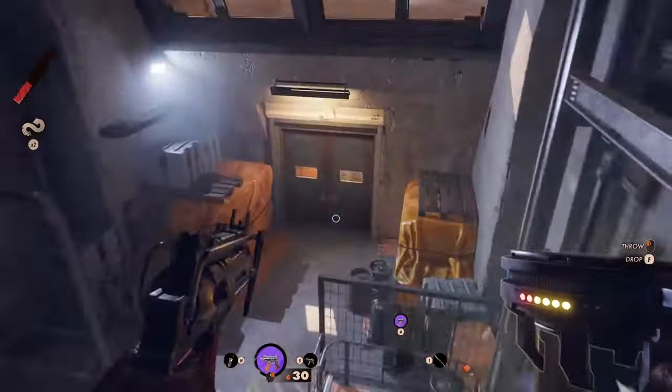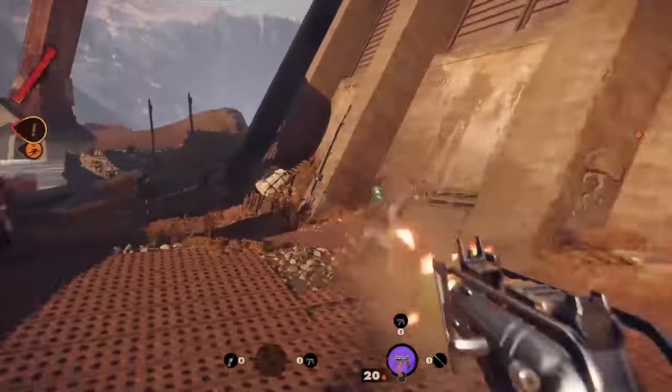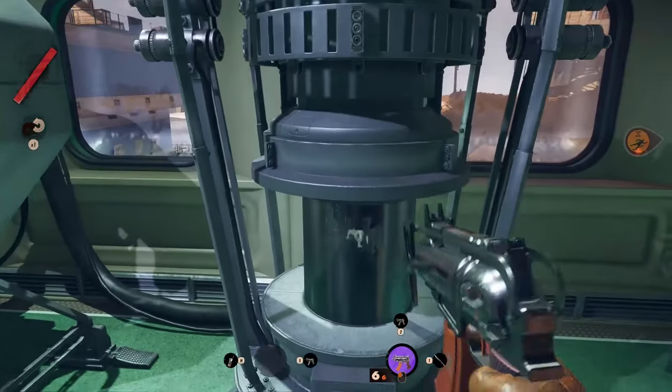Outside of the building you will find several other enemies in front of the other building entrance. Deal with them as fast as possible and bring the Residuum experiment inside the building, where you have to place it inside the other machine and close it by using the crank wheel.